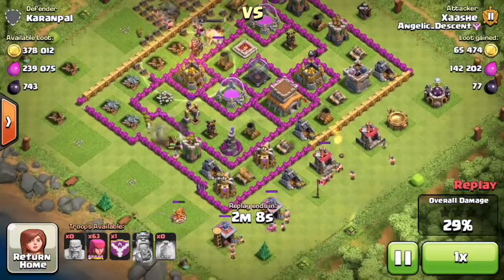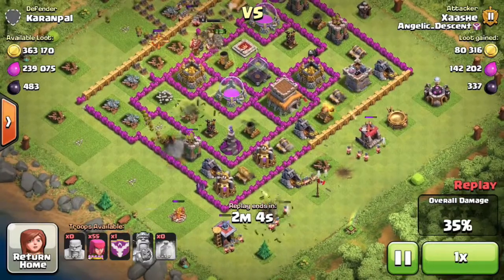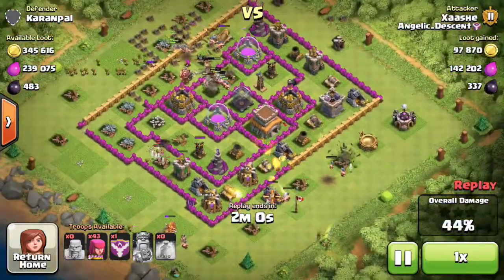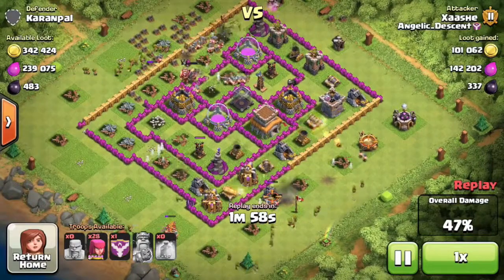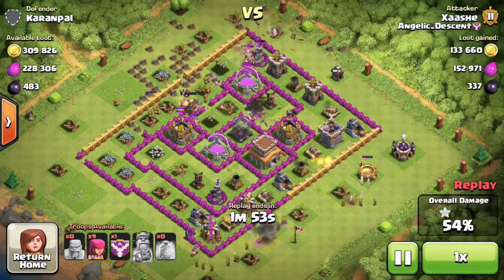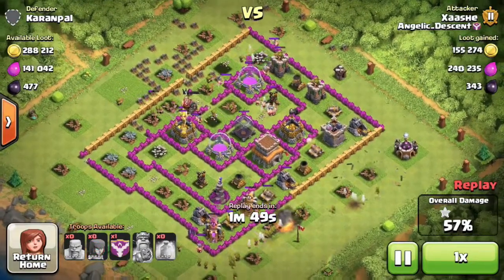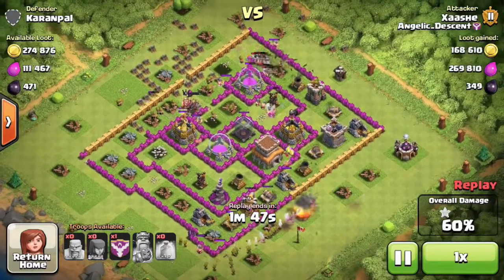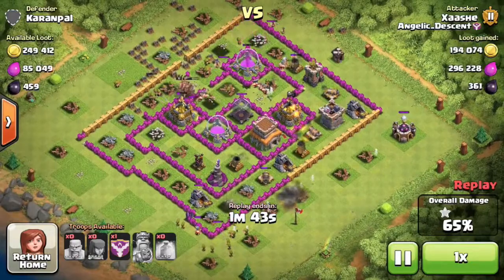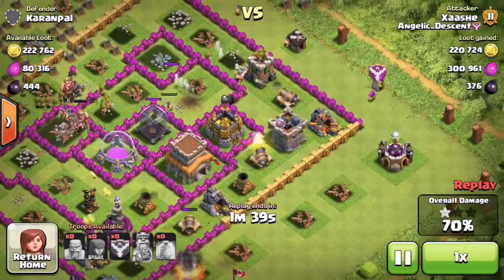I started dropping the rest of the barbarians and a line of archers down the side because there were a few mines and collectors there. If you drop them all in one spot the mortars will take them out — this base has three max mortars and one level five mortar, so I was afraid of clustering my troops and tried to spread them out. At about this point I saw there was one mine still left in the corner.